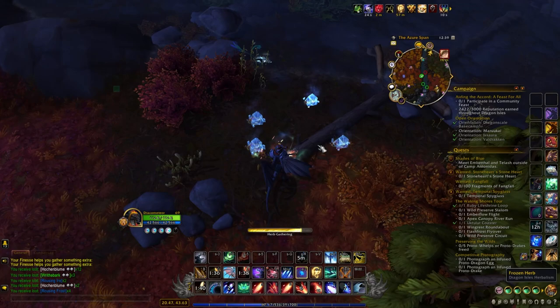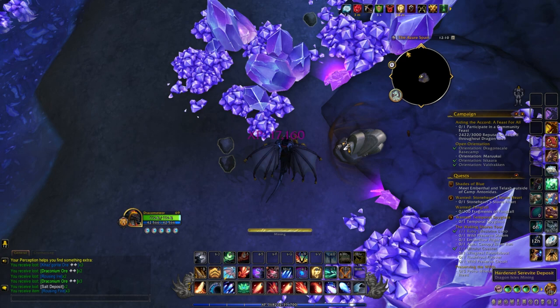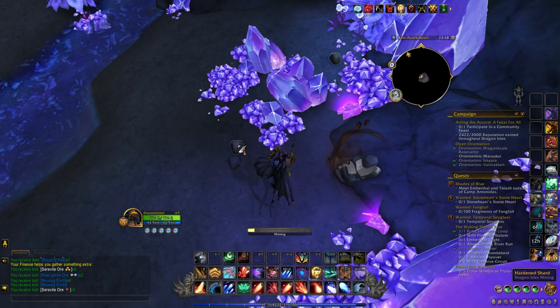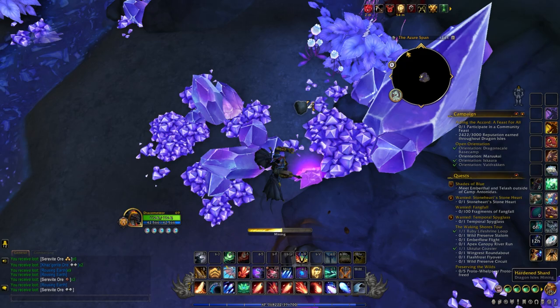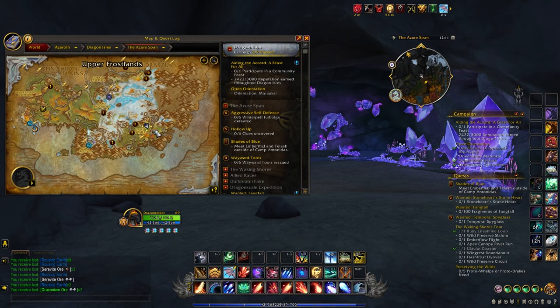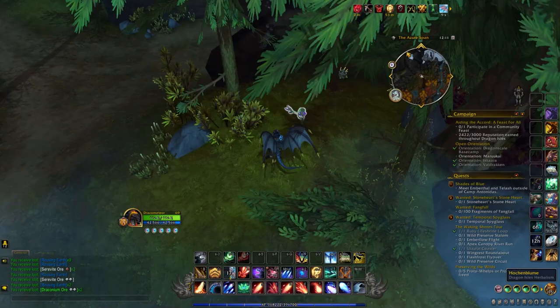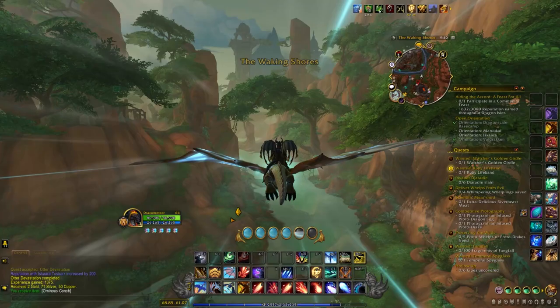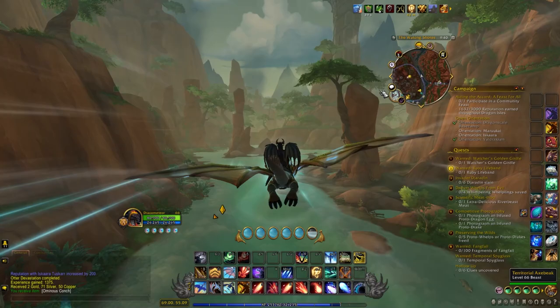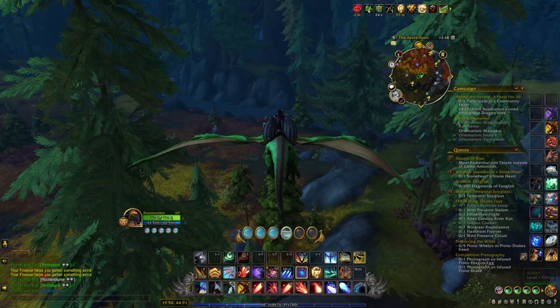For some other quick gathering tips: for mining, I prefer overloading hardened nodes, which give you rousing earth. Maybe it's been stealth nerfed, but I feel like recently the extra resources from overloading them have decreased. Even if you come across a molten type, that can be okay as well, since rousing fire has sort of increased in value recently. Titan Touched nodes you obviously don't overload. Hardened nodes are more commonly found in mountainous areas and caves, so check out the Eastern Azure Span or mountainous parts of the Waking Shores. Whenever you're gathering, you also want to have War Mode on to be able to gather inferior nodes for additional rousing ires, which are worth a decent amount.